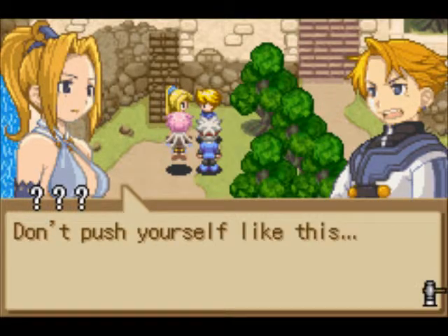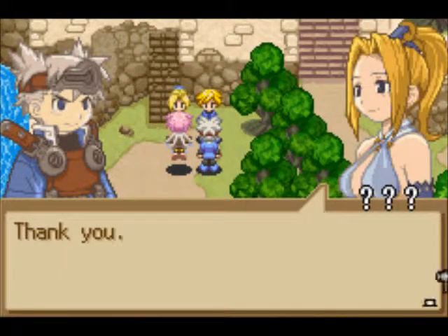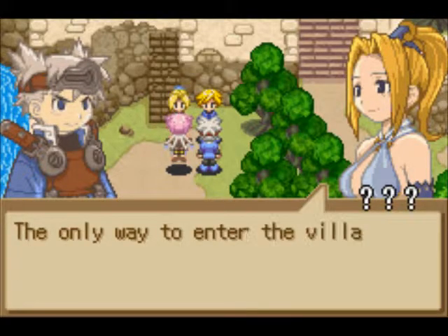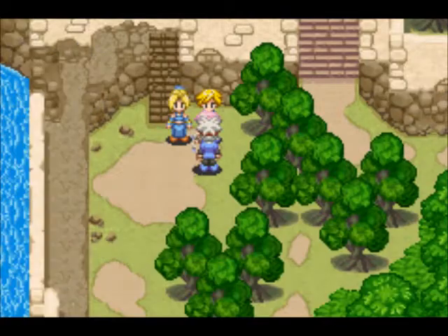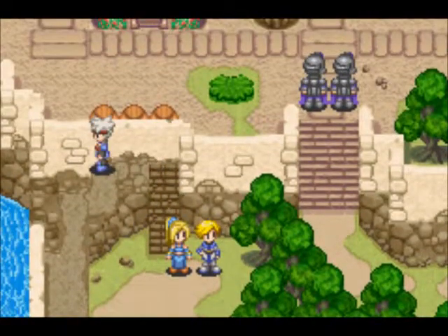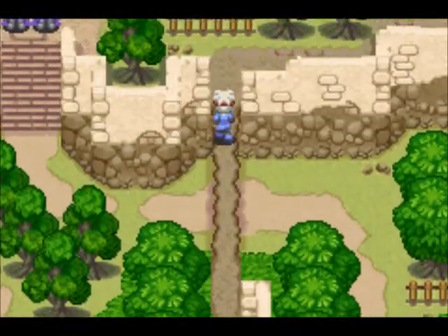Ha ha ha ha. I like her — she's nice, she's tough too. I like ponytails. The village gate is guarded by Daeglian soldiers. Secret path. Follow the rocks and we'll be to the cave. Alright, so these rocks — wow, they are oddly colored. I thought this was part of the background over here.